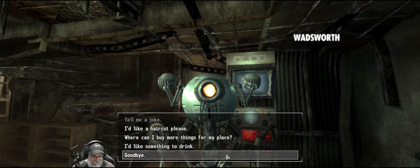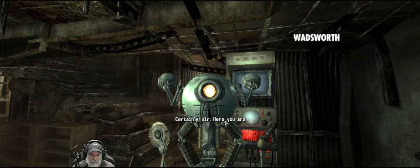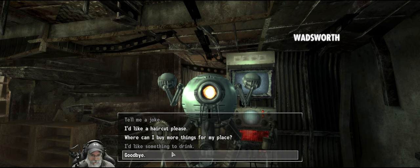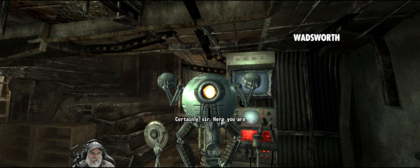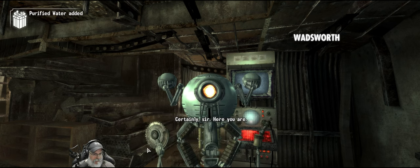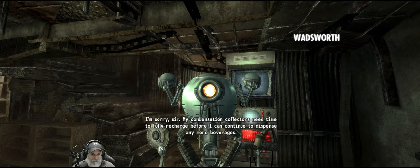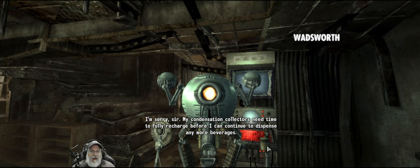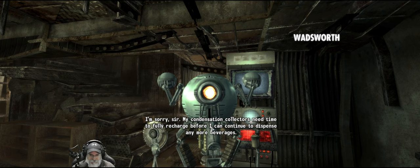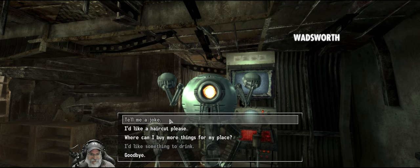You got to recharge your humor thing. You can give me something to drink? Certainly sir, here you are. Oh, he can give purified water — that's nice. He gave four or five of those before his condensation collectors needed time to fully recharge. That's actually really useful. She's going to just tell us to go see Moira. Can I change my appearance? Certainly — I am programmed with a multitude of hair-shaping scenarios. Oh neat, but I'm not planning on changing, just more curious.